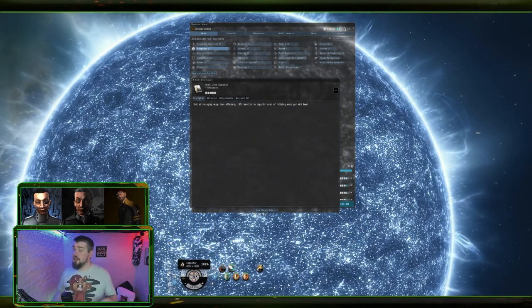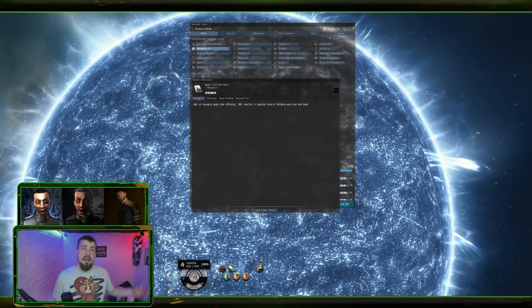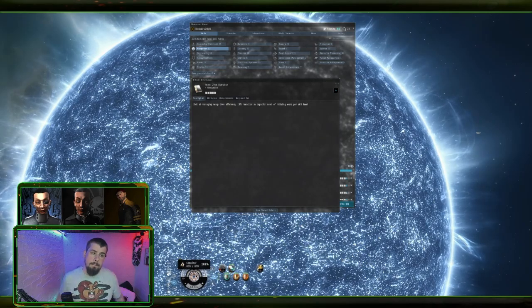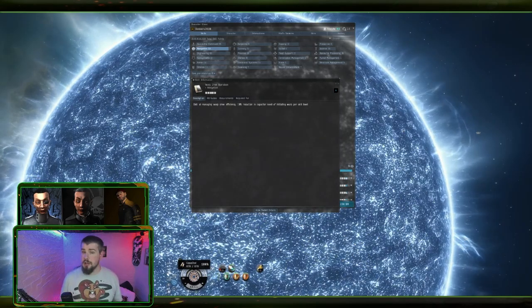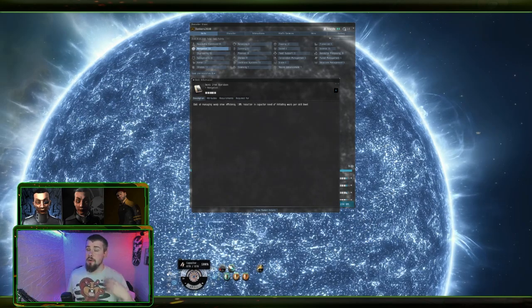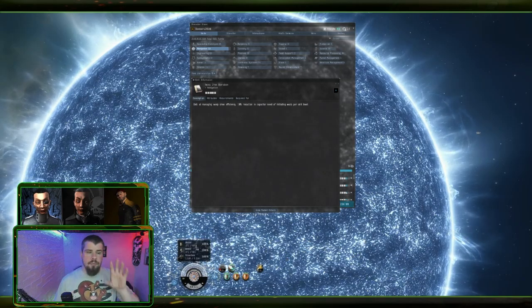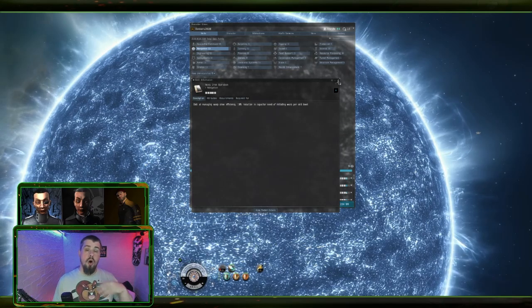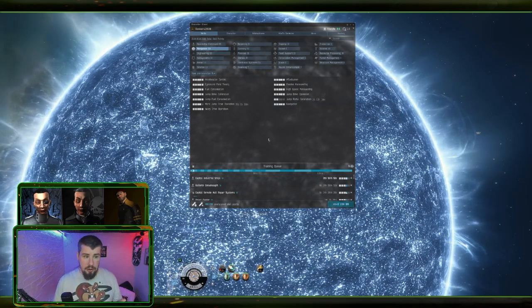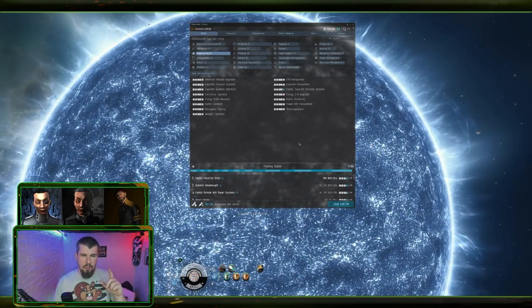You might land at your destination but not be able to activate any of your modules, which could be the difference between living and dying. If you're going into a mission and can't turn your tank on, you're going to die. If you're going into PvP, you won't be able to turn your guns on or lock the target because warp scramblers and disruptors require capacitor. Warp Drive Operation reduces the amount of cap needed to get into warp, so your overall capacitor usage is better. Train that one to five.